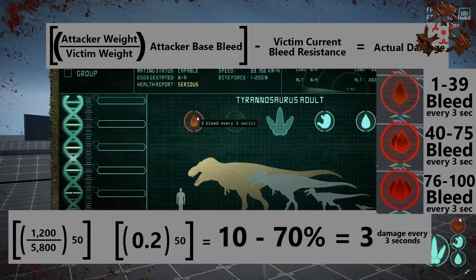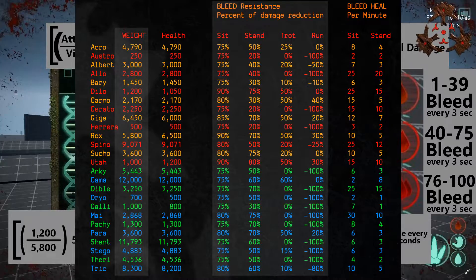I'm going to make a separate video each for the dilo bleed table and the giga bleed table so you'll be better prepared on how to fight things. I'm putting an image up on the screen right now showing the different bleed resistances for all the dinos and their different actions, as well as their bleed heal rate. Most of this information was found through research, but a lot I had to figure out myself, so they are approximations — though fairly accurate. I was able to calculate how long it would take each dino to bleed out whether standing, trotting, or running, and was off by only a couple seconds.